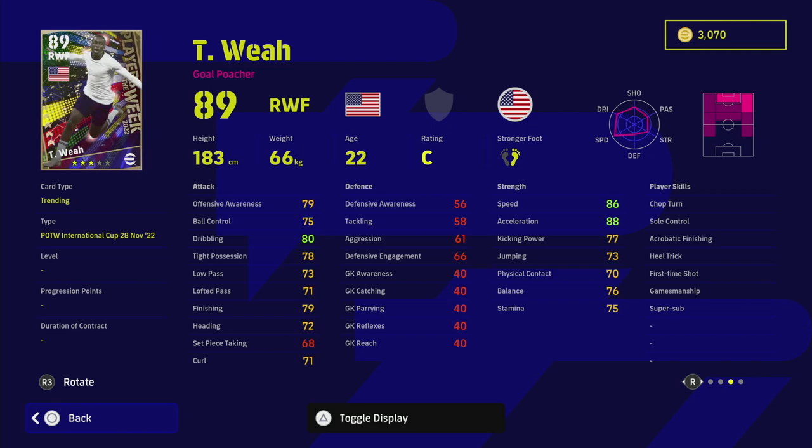What I like about Wea is he has super sub. He doesn't have unwavering form, which is a pity because everyone's on C form this week until Thursday. His other player skills are okay — first time shot, but no passing skills. When a player has low passing ability you need one or two passing player skills, but he doesn't have them. As a winger I wouldn't really use him, but as a super sub option in the second half he's worth a punt.